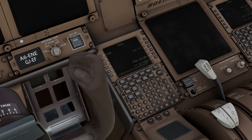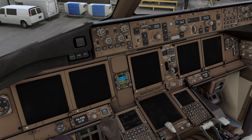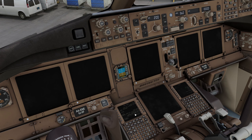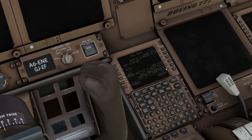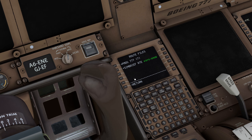While the display is starting up, let's increase the FMC brightness and go to the FMC position initialization page. As soon as the display starts up we have the option to put in our inertial position — you copy the GPS position and put it in here. KSFO goes right in there.